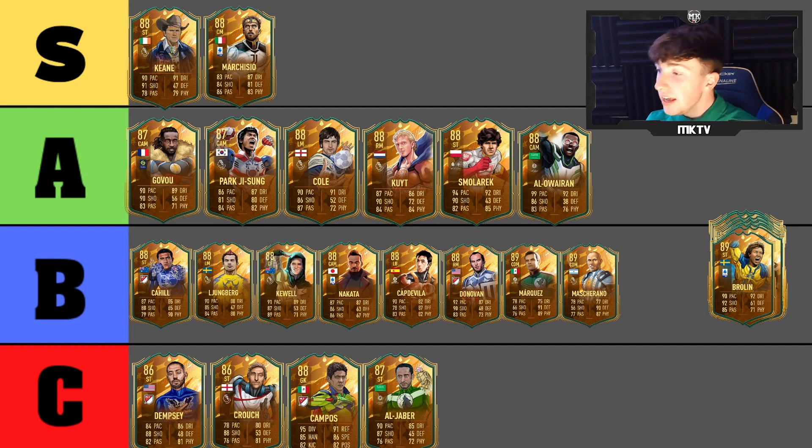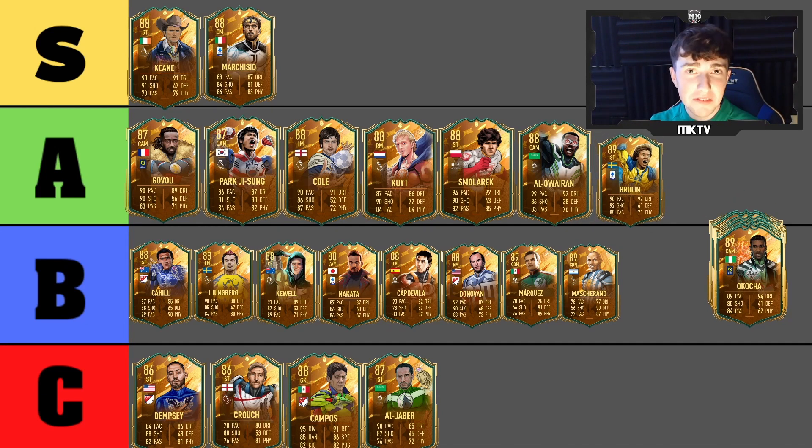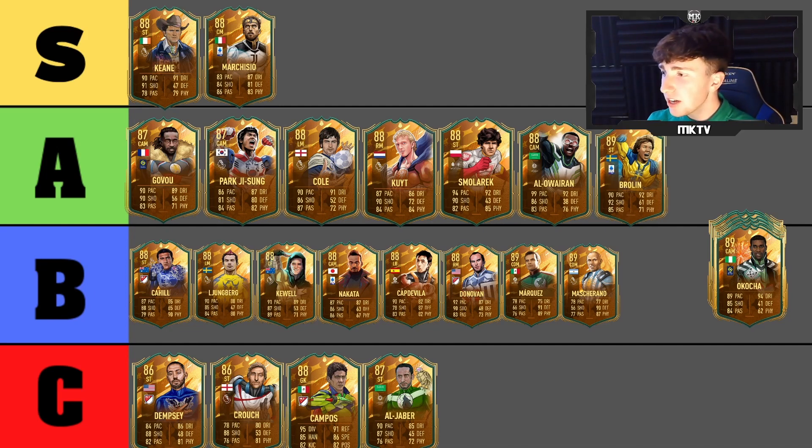Next is Brawling — this card is phenomenal. I've really liked using this card, I tried it on a friend's account. The pace, dribbling, shooting — everything about this card is great. He moves brilliantly on the ball and is a brilliant finisher. Going straight into A tier.